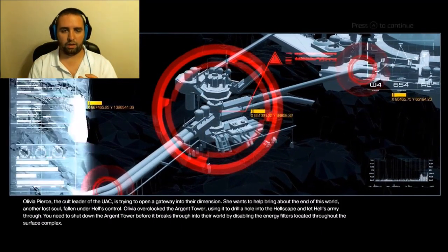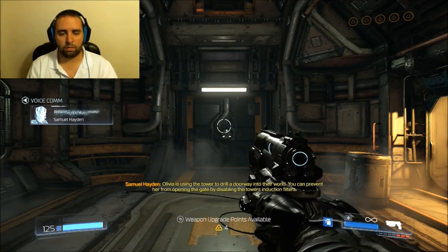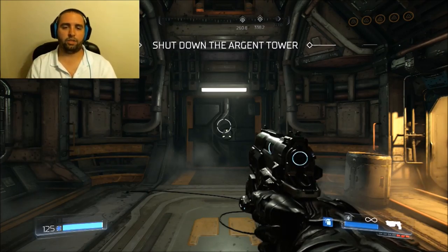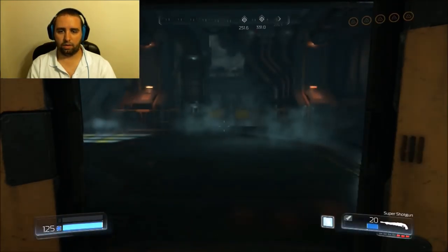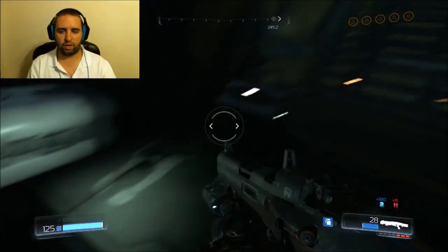I remember Doom 2 when it did the hell portal — it was a portal, it was in a hole. Doom 3, even though you were on Mars, the tower is pulling a doorway into their world. You can prevent her from opening the gate by disabling the tower induction filters. I remember in Doom 3, you went down into the cavern system, but you actually just went to a portal spot.